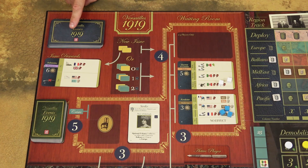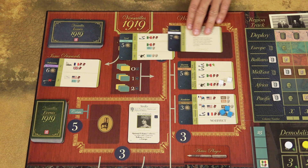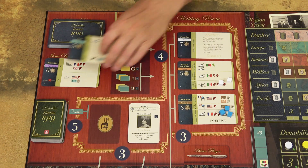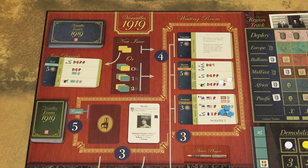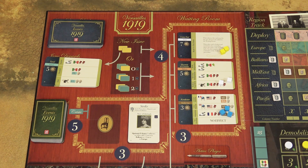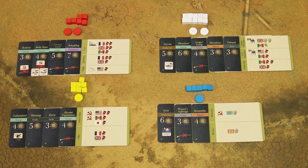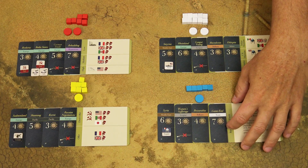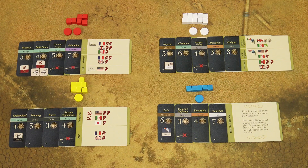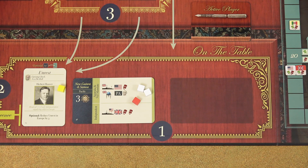When you draw new issue cards from the draw deck and one of those cards is the game-end card, you must place that card in the waiting room and the other card is discarded. The game continues normally — players can place influence cubes on the game-end card since its value is 7 victory points. Then when the game-end card is actually settled, the game ends immediately. Do not perform the full settle-an-issue procedure — you don't even resolve the event on the table; the game simply ends immediately.